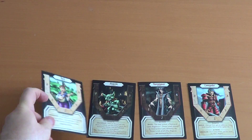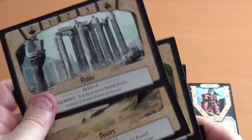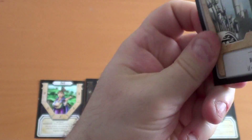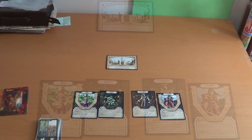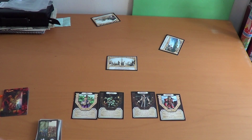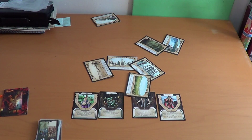Next we will choose our location sides, because these are all double-sided and each side does a different thing — apart from the capital city, which I think is exactly the same. I'm going to randomly pick which side of each location to use, and then put them all in the correct places.